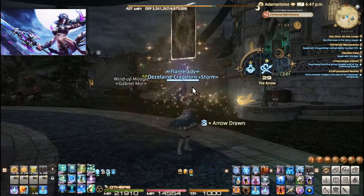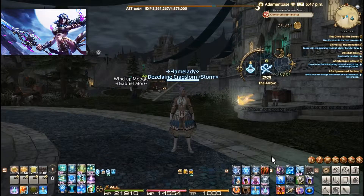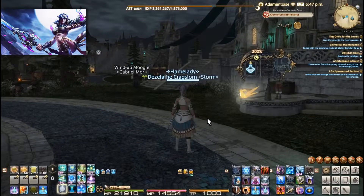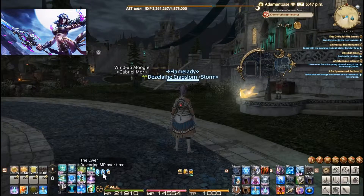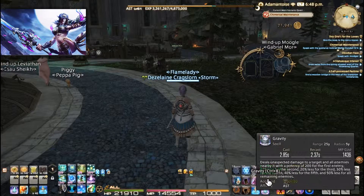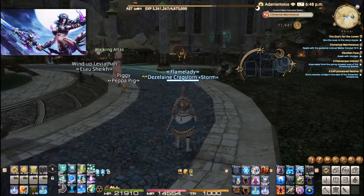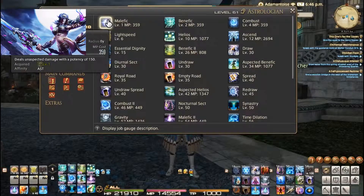Ladies and gentlemen, today we're going to talk about how to play the Astrologian for Final Fantasy XIV. This is WPGN and we're going to talk about both aspects it carries: the buff cards and how to heal efficiently with it. I had to cut a lot out of this video, so it's just going to be mostly mob fights and boss fights. The dungeon I chose is kind of long, so we'll start with a quick overview of some of the skills. The one I'm playing is not level 70 yet, but it doesn't really change much.